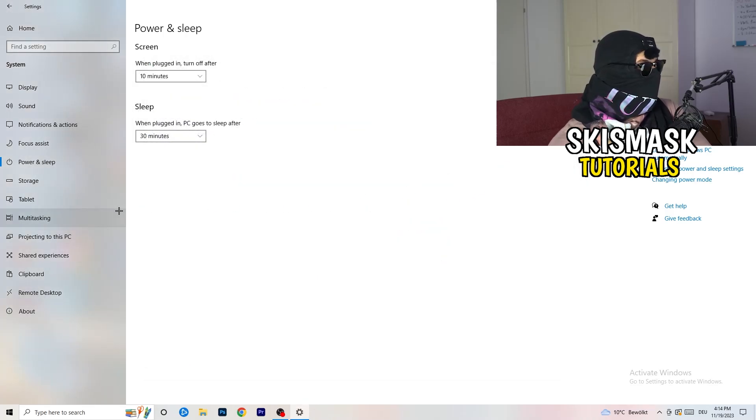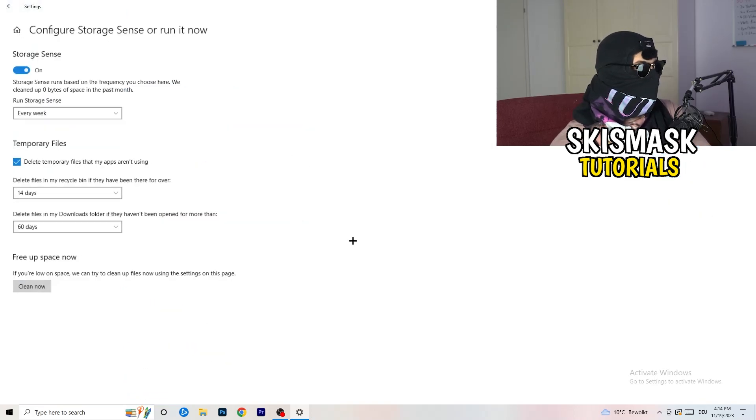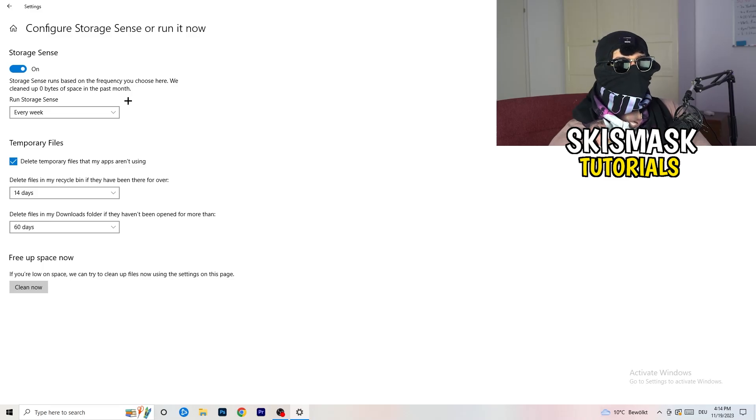Close that and go to Storage. Find the highlighted text that says 'Configure Storage Sense, run it now.' Copy my settings: turn it on, set it to run every week, check 'Delete temporary files that my apps aren't using,' delete files in the Recycle Bin if they haven't been there for over 14 days, and delete files in the Downloads folder if they haven't been opened for more than 60 days. Then click 'Clean now.'